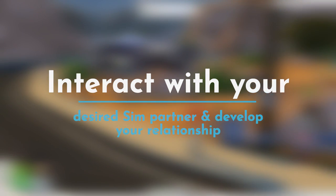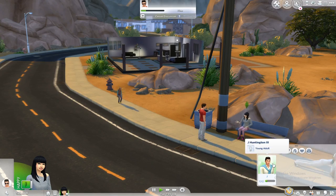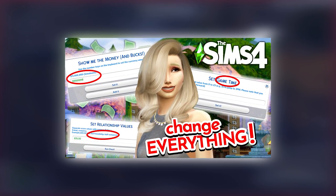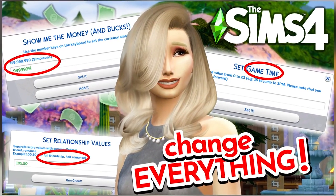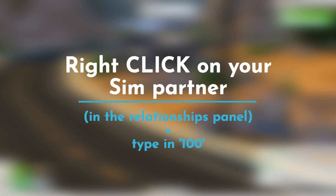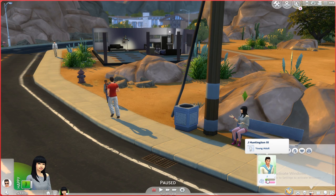We have this Sim right over here — I suppose he's single — so we are going to go for a friendly introduction. Once that specific Sim shows up in your relationships tab, if you have UI Cheats installed — a very useful mod that I have a whole video about — you can use it to cheat money, cheat relationships, cheat skills, and promote or demote a Sim. You can right-click on a specific Sim and set your romance level to 100, just type in 100, run cheat.